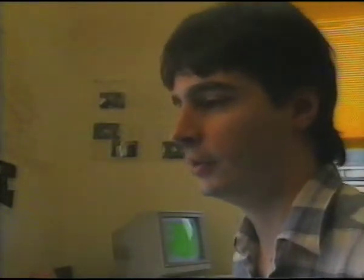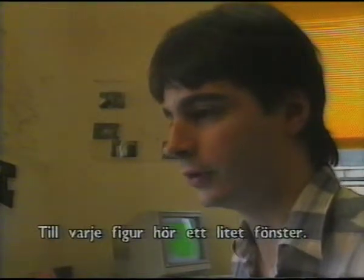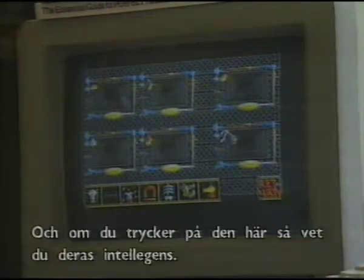Clicking on this icon here will take you into the status screen. Each character has a little window associated. Along the bottom of the screen are the icons, which are all these windows. If you click on this icon, the strength of each character will be displayed. And if you click on this icon, his intelligence will be displayed.